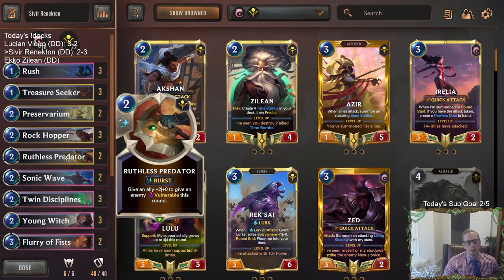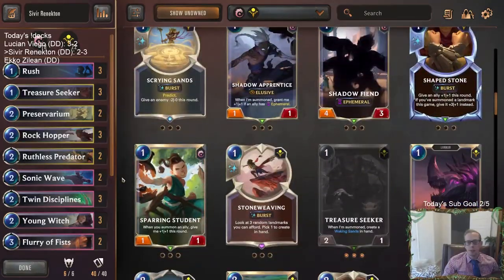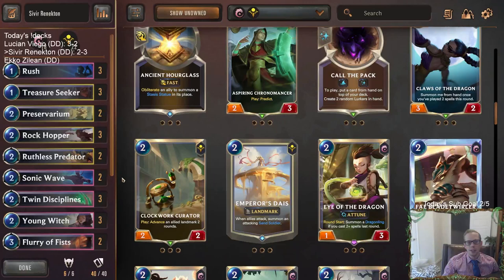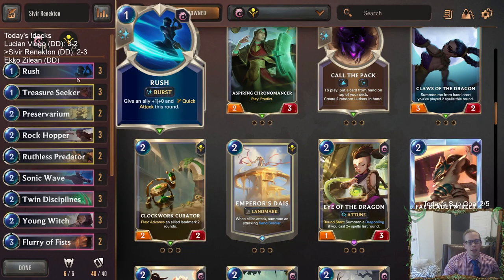Even Ruthless Predator really underperformed for us. I probably would have rather seen some Quicksands and maybe other ways to protect our champions — Quicksand can help protect them in combat. We couldn't block anything because Rush and Flurry only help when you're attacking.